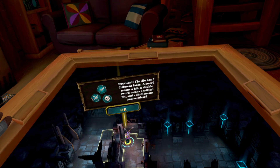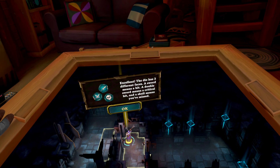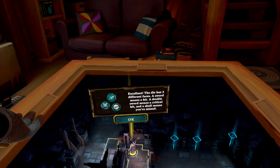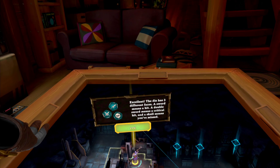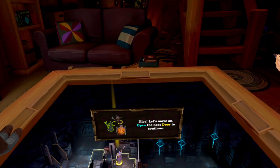Good job. The die has three different phases. A sword means a hit. A double sword means a critical hit, and a skull means you've missed. Nice. Let's move on. Open the next door to continue.